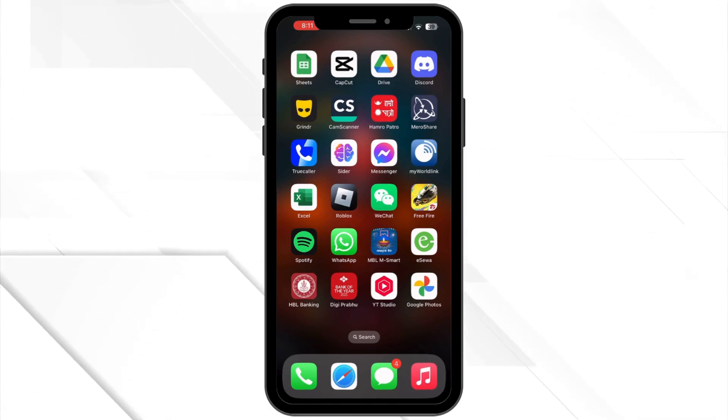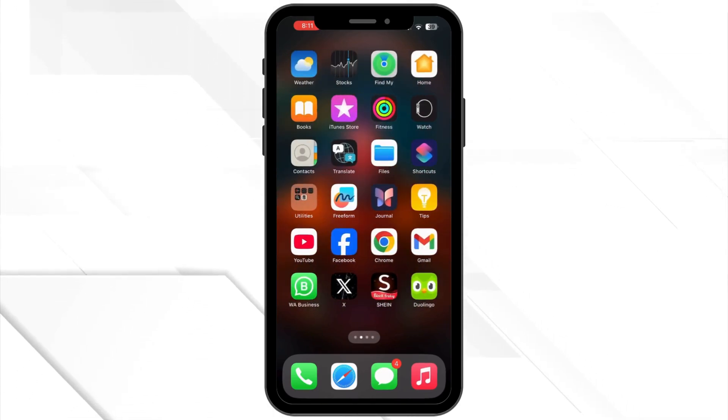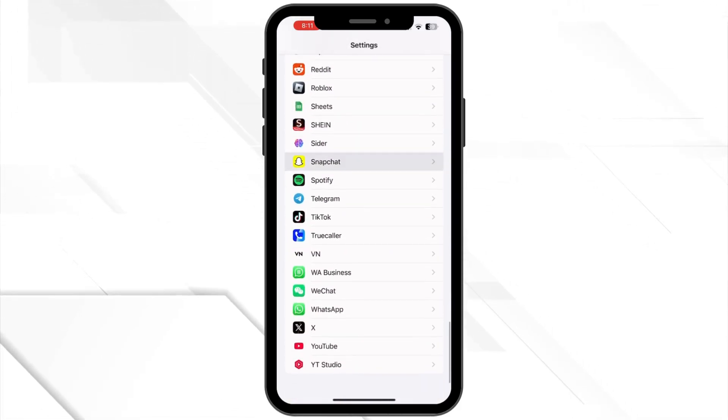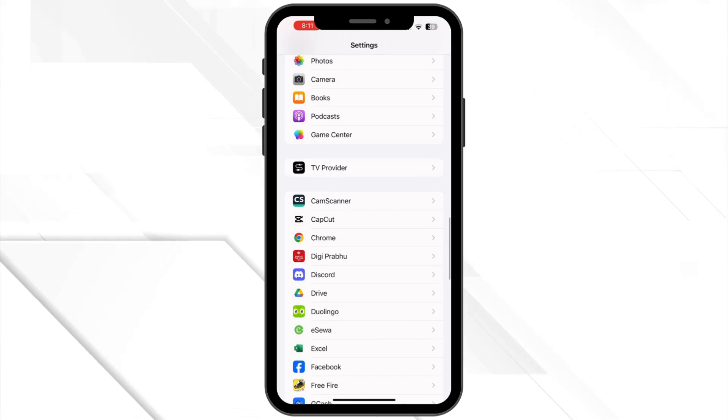Next, for mobile players, clearing the app's cache can sometimes fix connection issues. Go to your device settings and find Among Us under Apps and tap Clear Cache. It won't delete your data, it will just delete your temporary files.